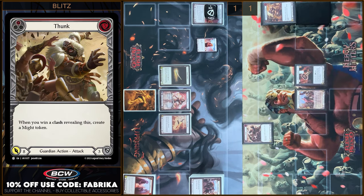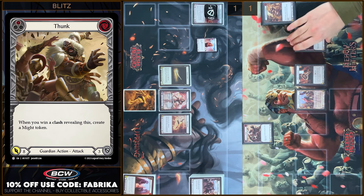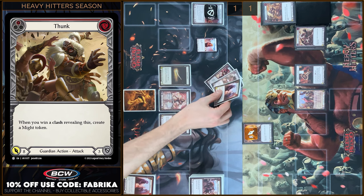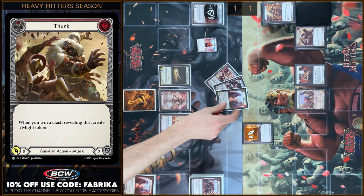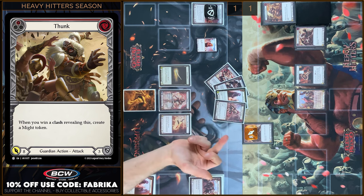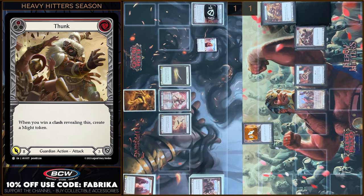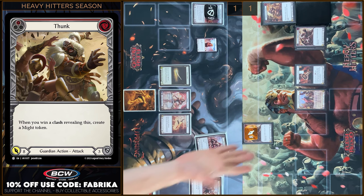I'm gonna play Thunk from my Arsenal Zone — I'm gonna pay five, eight damage. I think it's game because I can block six plus three, that's nine. All cards go to the block — and that's all, I can't draw any cards for my next turn. So it's game. Yeah, it's game.